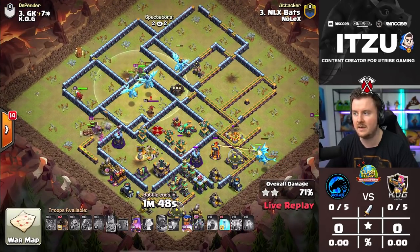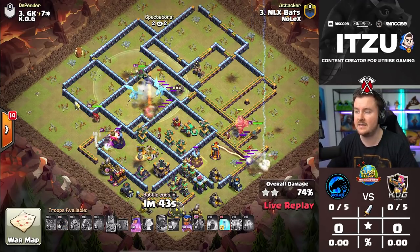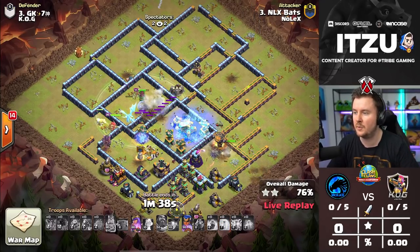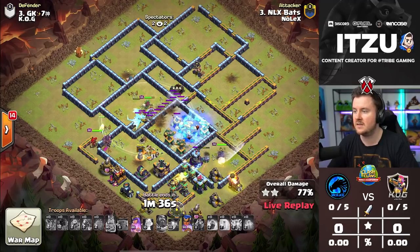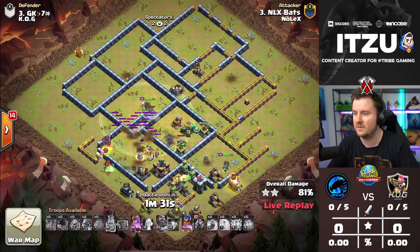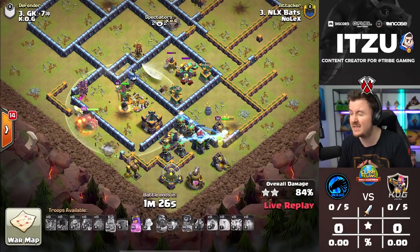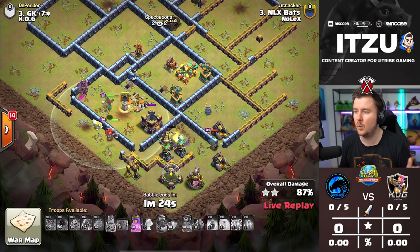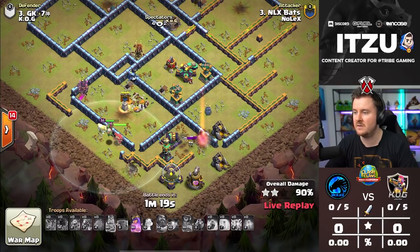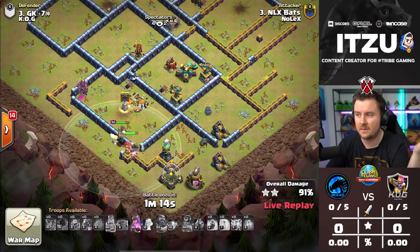The Queen should walk on the outside again soon. Royal Champion is coming in from the right side — an interesting choice. He wants to take down the Single Inferno Tower. As soon as that goes down, he has a really good shot at tripling, but the E-Dragons are slowly dying out. The Royal Champion still has her ability. The Queen on the other side is still alive with her ability as well, so this is not looking too bad. The Warden in the middle trying to support, but the Royal Champion is about to die and the Queen is now taking over.